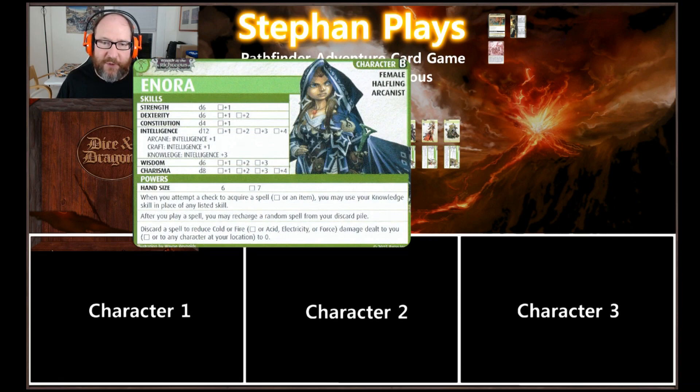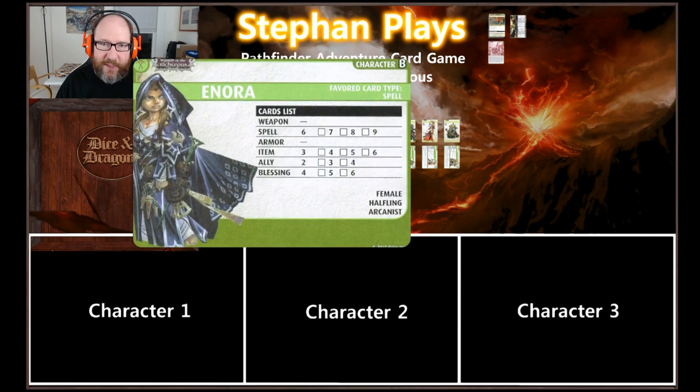Discard a spell to reduce cold or fire damage dealt to you to zero. She is not allowed to have weapons or armor, so she's definitely a straight caster. She gets six spells and a good mix of the other cards.